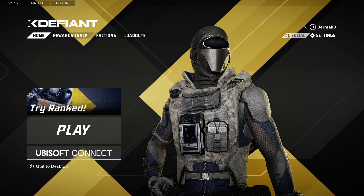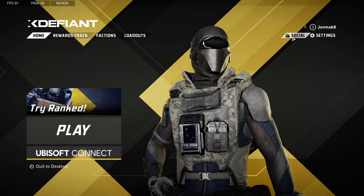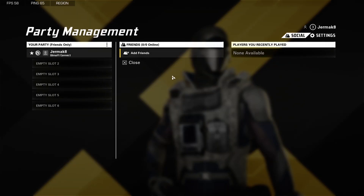To do this we have to go to the social menu in the upper right corner. Click on it once and here you can find your friendlies. If you want to add anyone, just click to add friends.